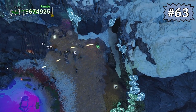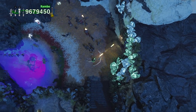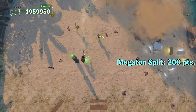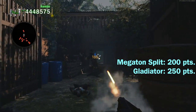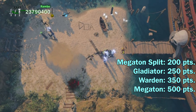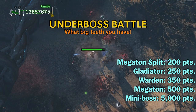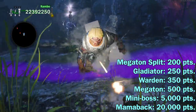Most enemies in the game award 100 points for killing them on a one-time score multiplier, but there are a few special enemies who actually give you even more score. On a one-time score multiplier, the megaton splits are worth 200 points each, gladiators are worth 250 points, wardens are worth 350 points, and megatons are worth 500 points. Additionally, many bosses such as the werewolf are worth 5,000 points, and the mama back is worth 20,000 points.